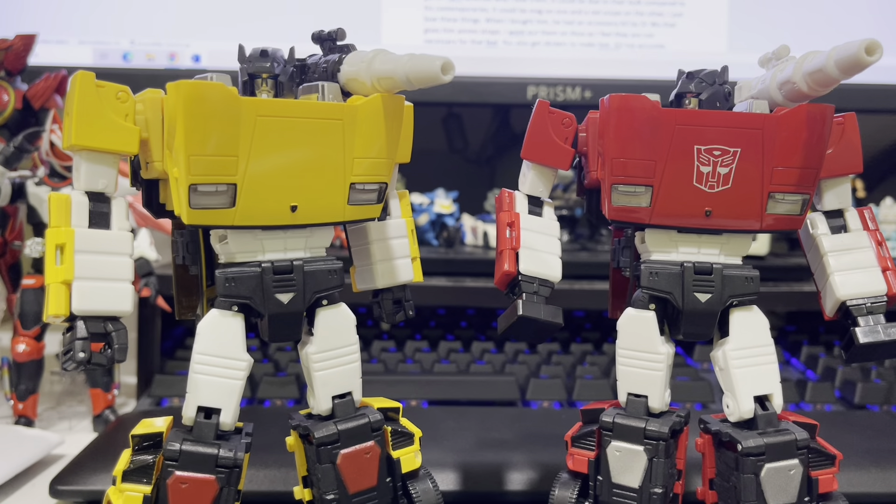I'm gonna start with yellow boy here, as it's just Sideswipe but yellow. That is a simplification, because if you go into detail you can actually see that his legs have more color compared to this guy — red shins, bits of blue on the feet — just enough to not be just a simple color change from red to yellow. Other small changes include the chest having no Autobot symbol and mascara on the headlights.